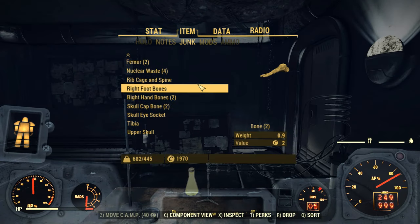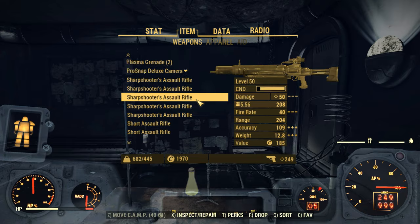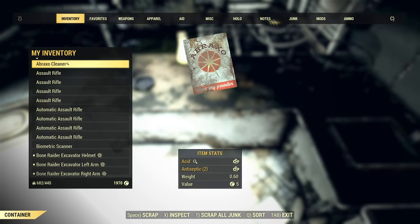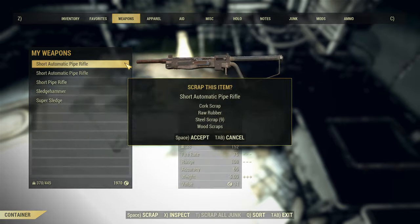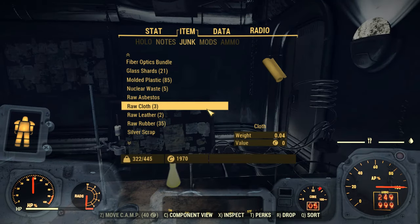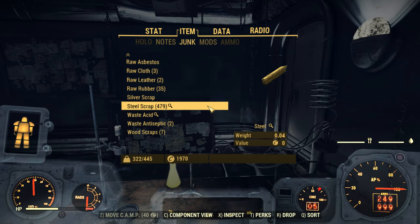Here's all the junk and guns I picked up from Westech — let's scrap them and see how much steel we get. After scrapping all the guns and one piece of armor, we ended up with 479 Steel in one Westech run. That's not bad for about a 5-minute run.